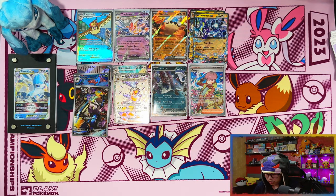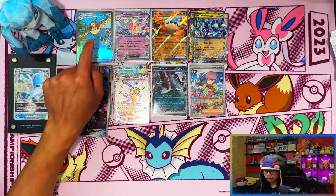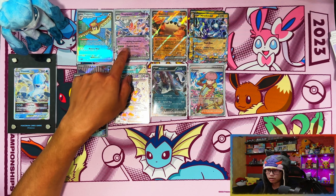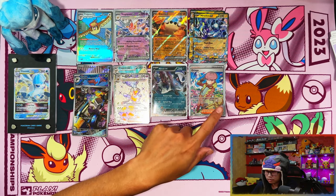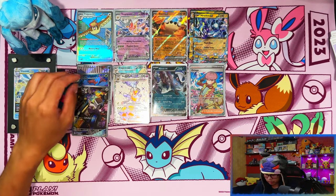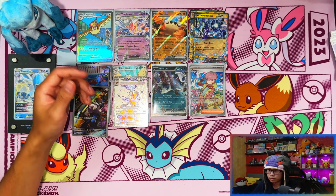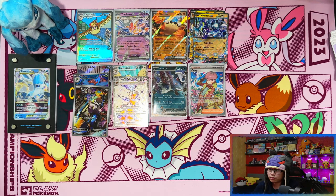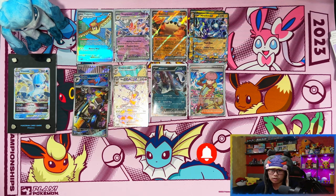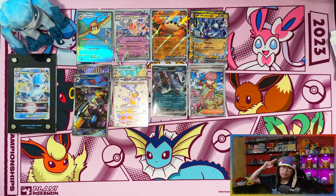Alright guys, another 12-hit booster box and this was a successful one. We pulled the second-to-last SIR I needed — Pidgeot EX — and the Terapagos EX, the Cloth EX, and the Ortega full art. I only need three more full arts now. In all, I'm really happy with this box. That was the fourth Obsidian Flames booster box — if you enjoyed the video, leave a like, subscribe, and turn on notifications. At 500 subscribers I'll be doing a giveaway. Thanks for watching, see you on the next one!